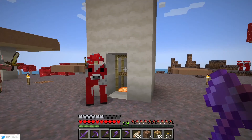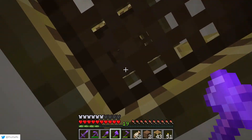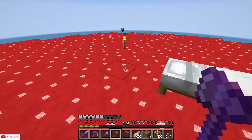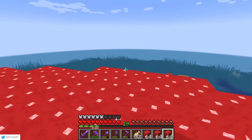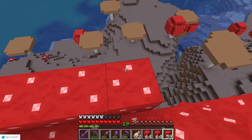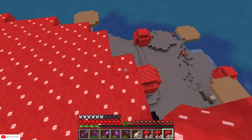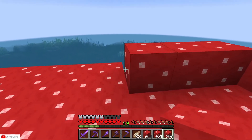For right now I've just added this temporary scaffolding for us to get up - it will be a lot easier just for now, but in the future I'm going to be adding a water elevator to bring us up to the top. Now it's time to begin the walls. For the walls I want to make this part three high, so let's go around and just add the base for it so we can jump up and do it three high.